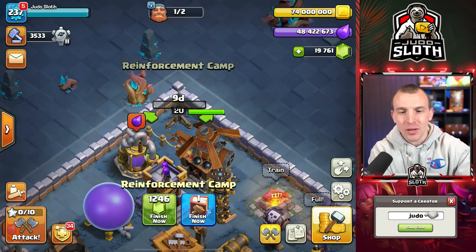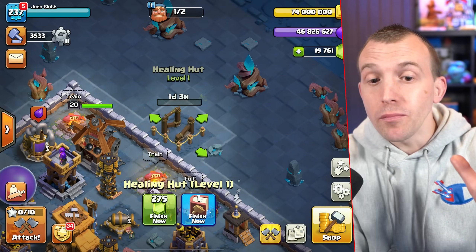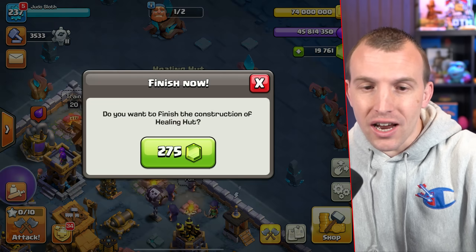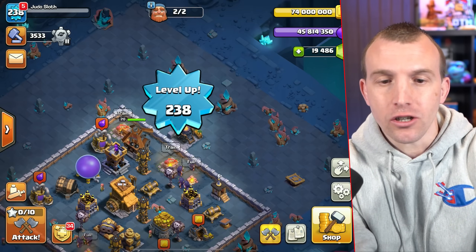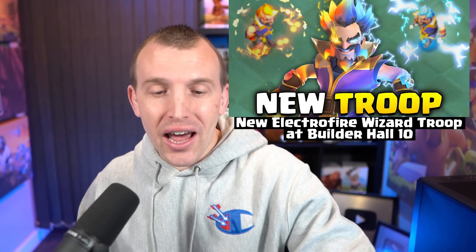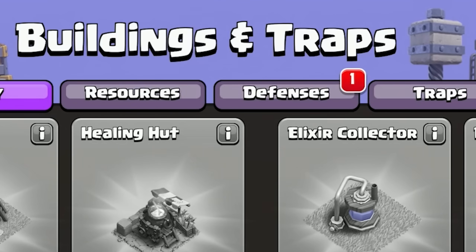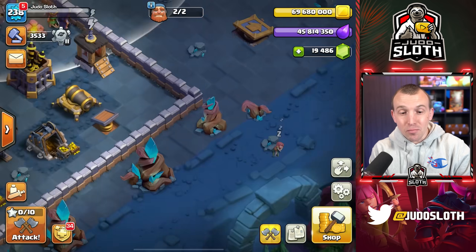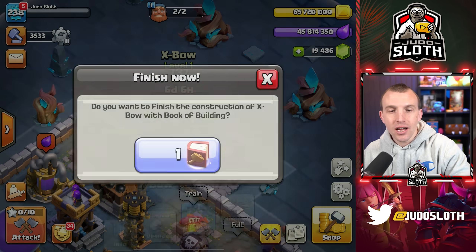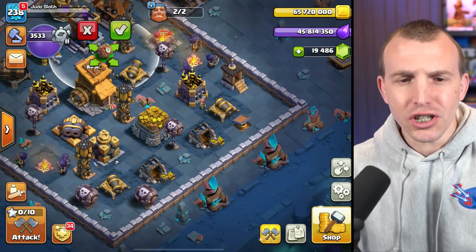Let's quickly get the reinforcement camp — I'm going to use a book of building on that. And then the healing hut. This is one we will be upgrading, and I'm definitely not using a book of building on that because it is only one day to construct. Here we go then — the brand new expo. I explained this and the electro fire wizard. Let's just use that book of building. There might be new offers in the shop, but no, it's just the defense. I thought there was like a Builder Hall 10 pack or something. Let's get the expo built straight away — book of building, let's go. I don't know why I'm scrolling over to the first village each time; maybe that'll take a bit of getting used to.